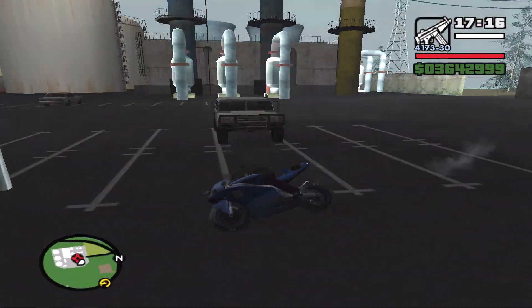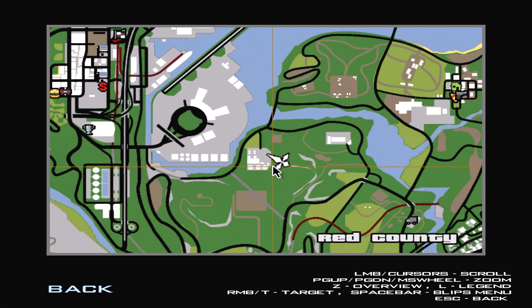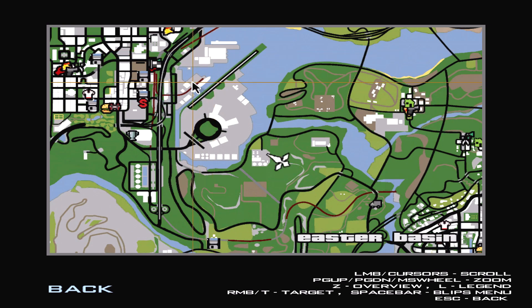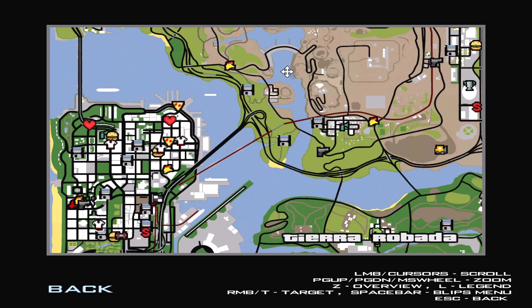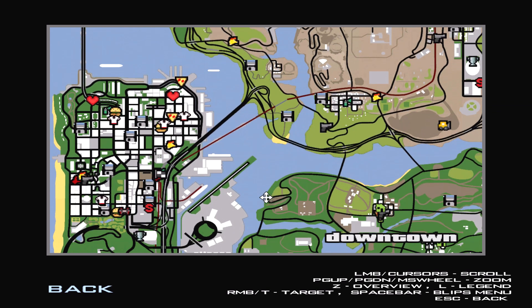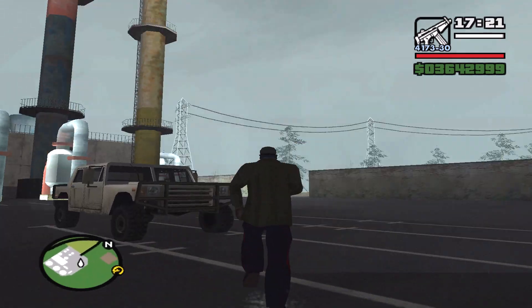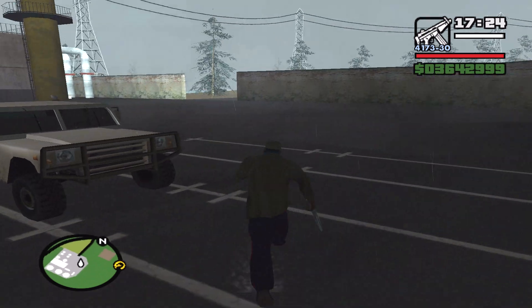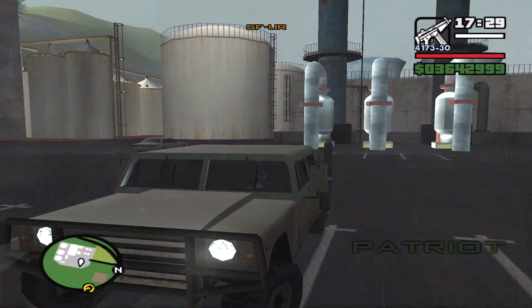The next car we are getting is the Patriot. Now, there are a few places you can get this car. You can get it from the naval base right by the dockyard — so you can just steal it and try and go to the police. Or you can go to Area 69. Because if you're going to get a fast one, you might as well go for the one there. Now, if you don't want to deal with the coppers, you can get one from Easter Bay Chemicals. Bear in mind, this will only spawn when you need to do the Import-Export — it won't spawn here again. So once you get this car, you're relying on spawns in the military bases.